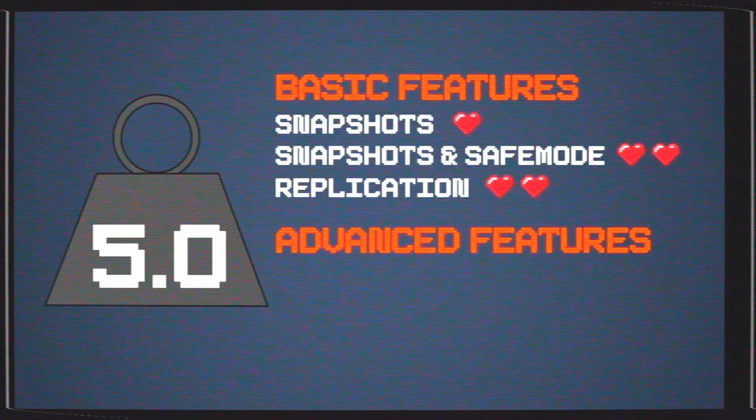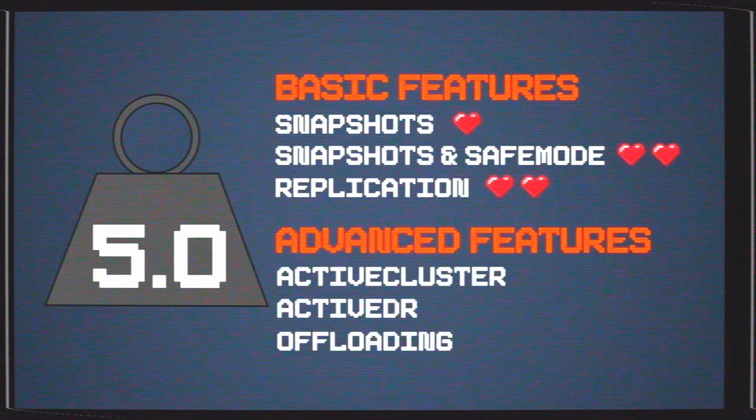For advanced features such as active cluster, active DR, or offloading to public cloud or FlashBlade, you'll get an additional weighted point.